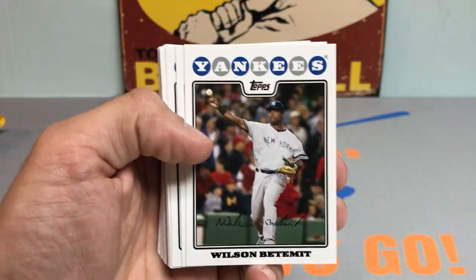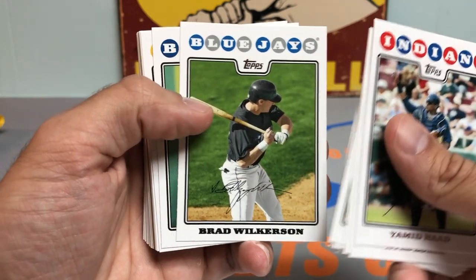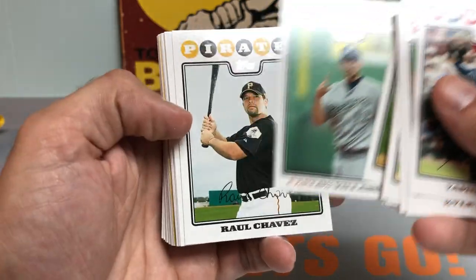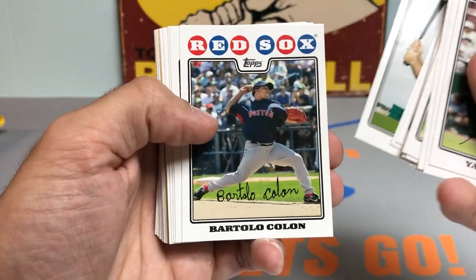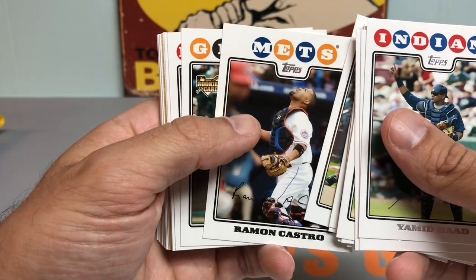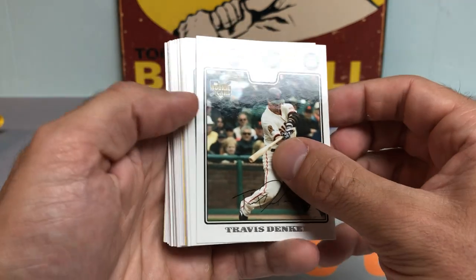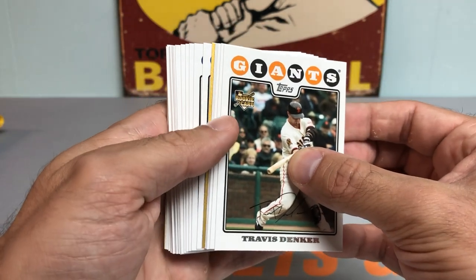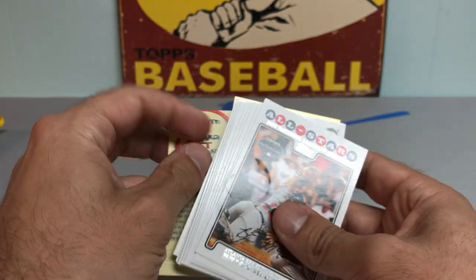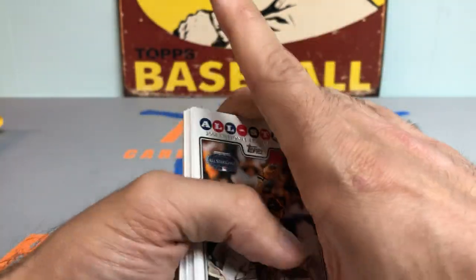Wilson Betemit — blast from the past. I'm going to have a lot of those in this pack. Brad Wilkerson — he was a Washington National star back in the day. Carlos Villanueva. Raul Chavez. Bartolo Colon. A little Ramon Castro for the Mets. First rookie card is going to be a Travis Denker. I think we have a gold in the middle, so we're going to bring those and the security card to the front and back.